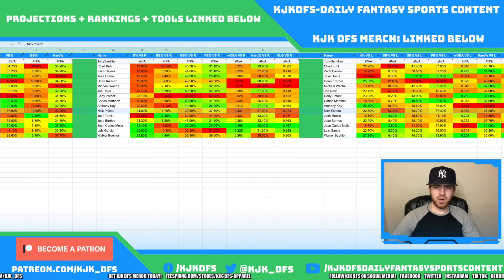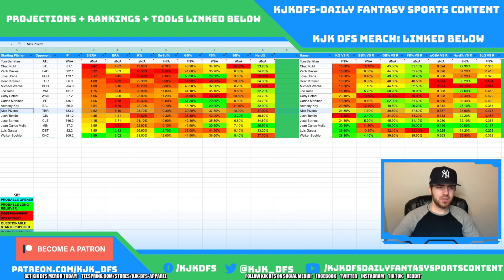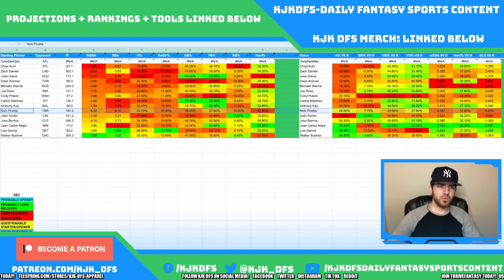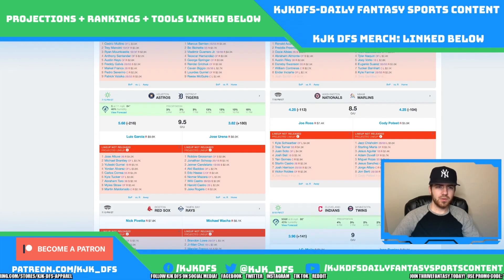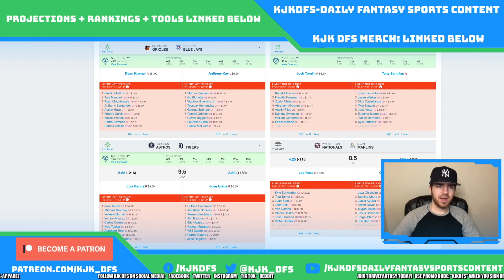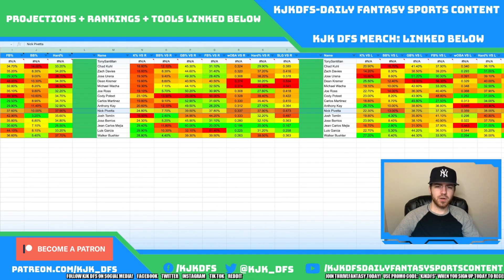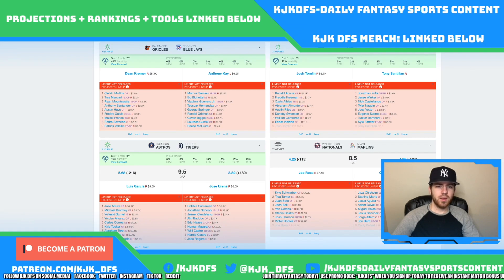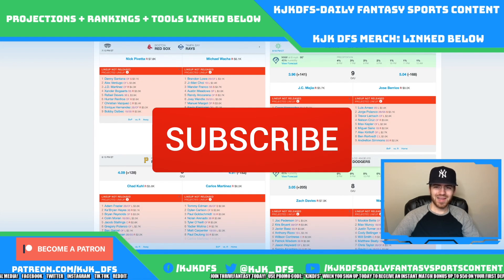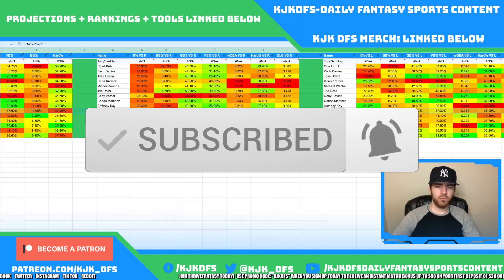JC Mejia taking on Minnesota and Luis Garcia taking on Detroit — both guys you're really looking to target with left-handed hitting. For Detroit, you're going to play all the lefties if you're stacking. For JC Mejia against Minnesota, you want all the lefties on Minnesota — they have a 5.04 implied run total. Trevor Larnach, Max Kepler, and Alex Kirilloff give you plenty of power with that 5.04 implied run total.